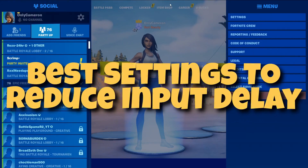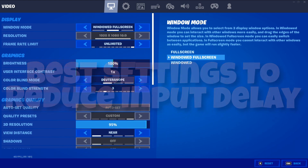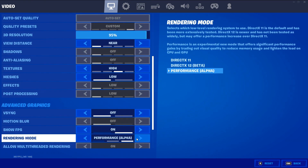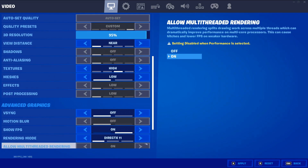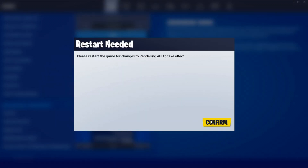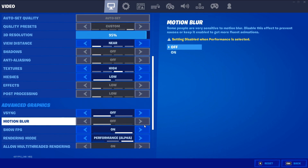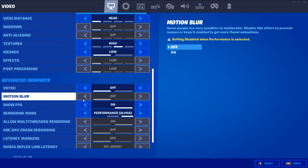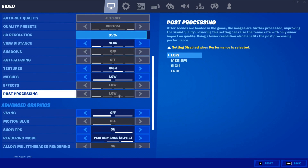Now I want to share the best Fortnite settings. After all the research I've done, I found this is the best way to reduce your input delay, and the good news is all these settings will also increase your FPS. First off, I recommend going to performance mode because that tends to have the best performance increase. DirectX 11 would be the second choice — it doesn't have all those extra ray tracing features like DirectX 12. I recommend that one if you can't use performance mode. But performance mode is the one I'll be showing all the specific settings for.